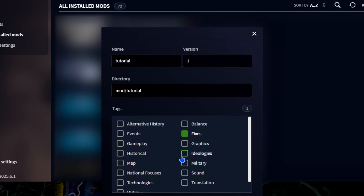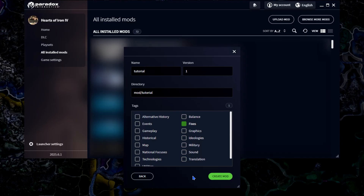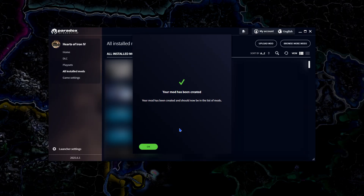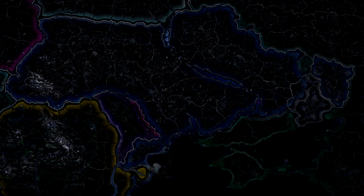You can choose any of them, or all of them — it doesn't really matter. After that, click 'Create Mod' and there you have it, you have your own mod. Congratulations, you are now a developer.